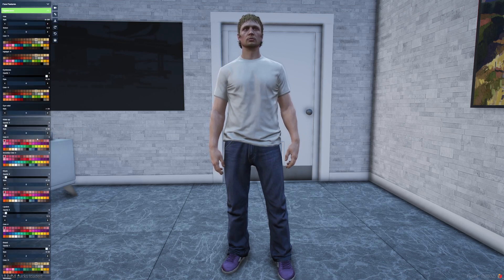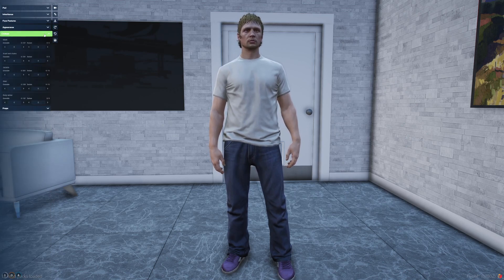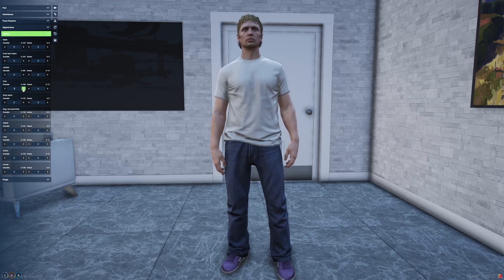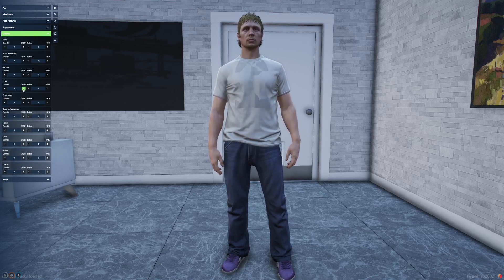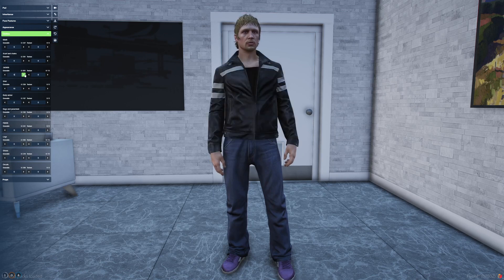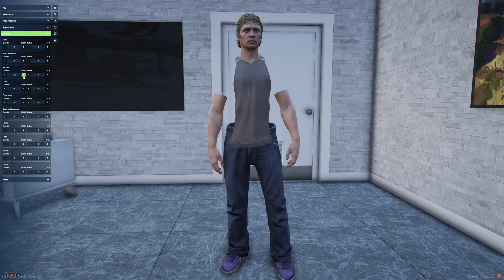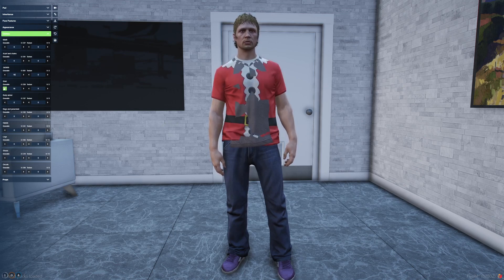It's pretty simple as far as making your character and getting started. When you're picking your clothes, if you go to 15 on any of the options it's going to make that slot blank. That gives you a better chance to pick what you want without it bleeding through to the other side.